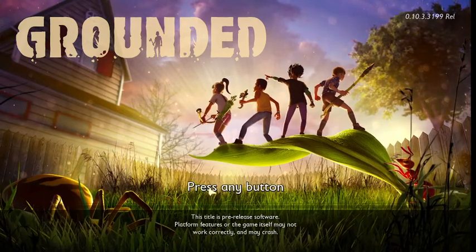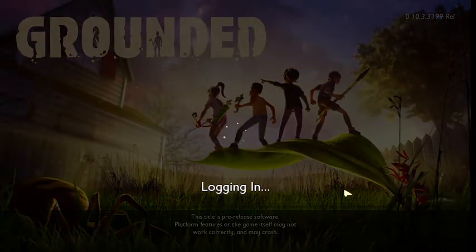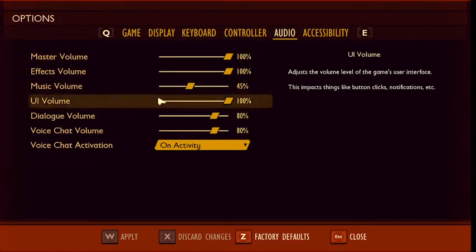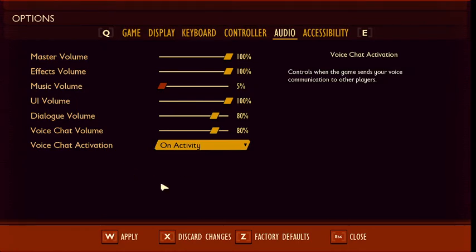You probably can't hear me over the music, and I'm going to fix that in one moment. I've got to go to options — okay, options, audio — and turn the music down. For the gaming guide, I'm going to turn the music way down, and then show you the basic steps to start at the beginning of a game.